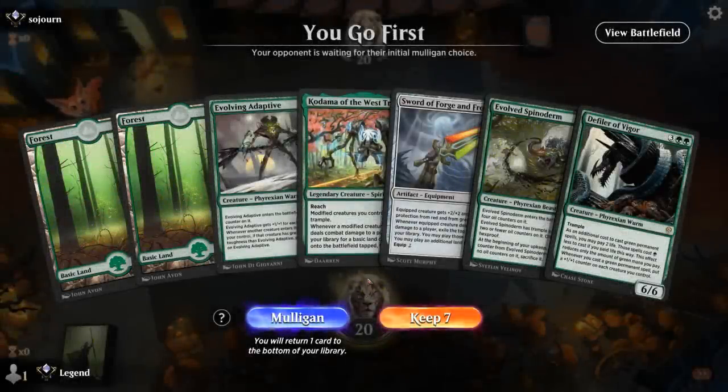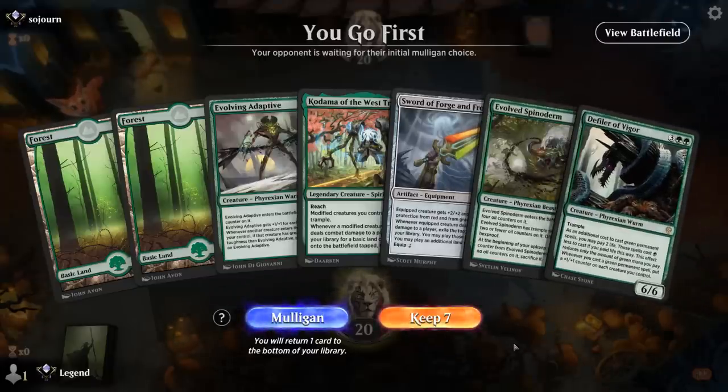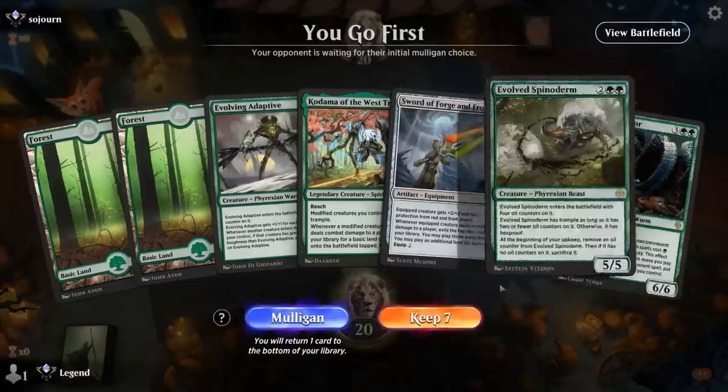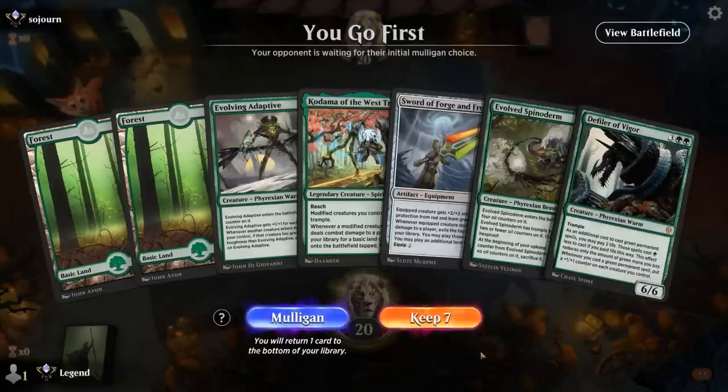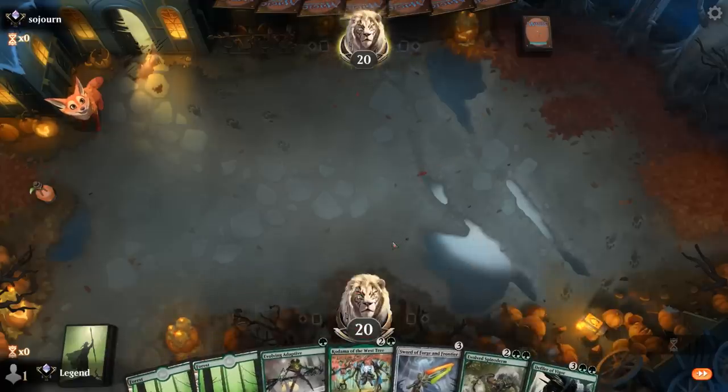We're on the play. No 2-drop and no third land, although going Adaptive and then turn 3 Kodama could still be good enough. If Adaptive gets in we pick up an extra land, making it easier to get to Spinoderm and Defiler. A lot of our draws are either lands or 2-drops, so I think it's worth the risk of potentially missing on a third land. Turn 1 Adaptive is our best play at the end of the day.